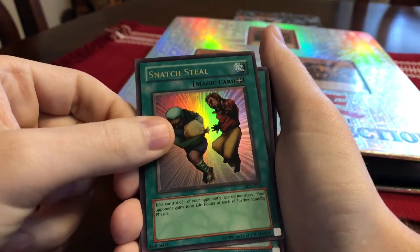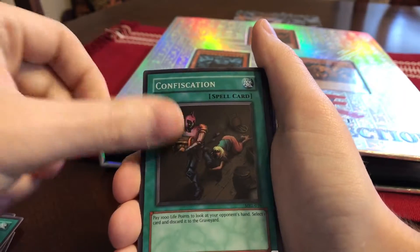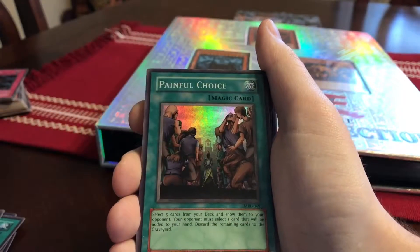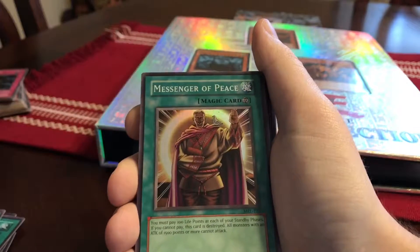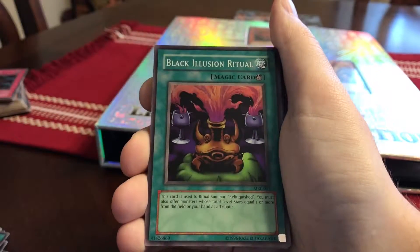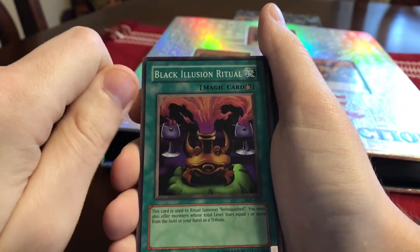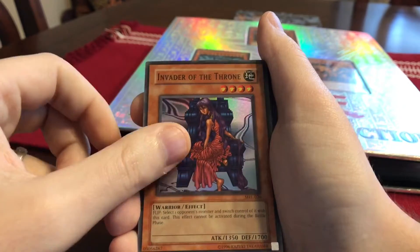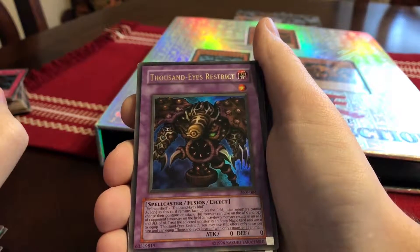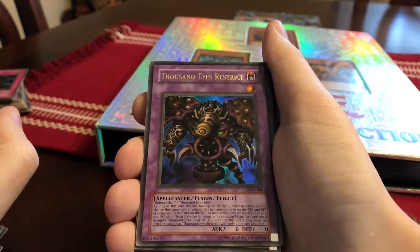From Magic Ruler — or Spell Ruler — Relinquished, one of Pegasus's cards, Forceful Sentry — banned — Mystical Space Typhoon, Snatch Steal — I believe that's banned too — Confiscation, two of those, Painful Choice, first edition and unlimited Messenger of Peace, and Black Illusion Ritual — the card used to summon Relinquished. Invader of the Throne.